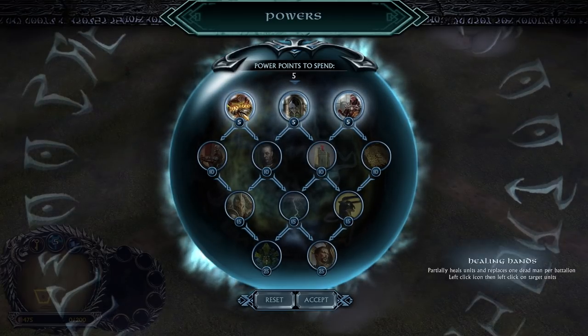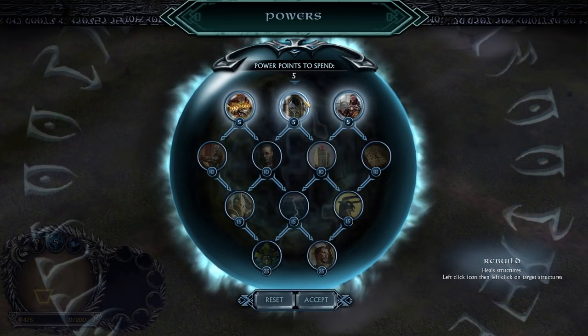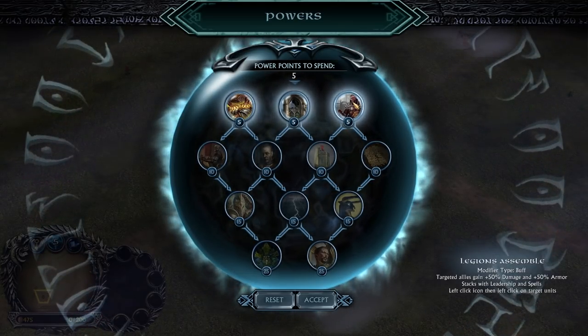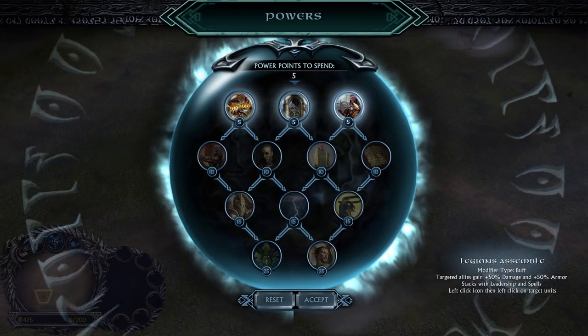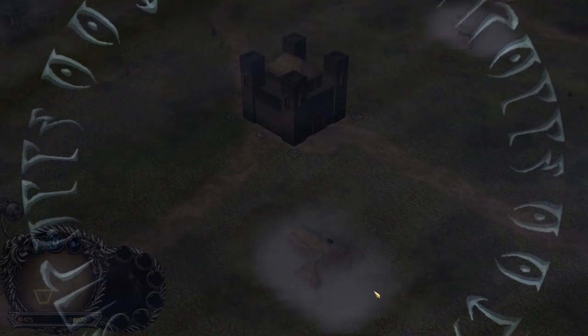Let's take a look into the current Power Points. We have Healing Hands, which is gonna be like a heal. Then we have Rebuild, self-explaining. Then we have Legion's Assemble — an Avengers Assemble moment — for Leadership, which is similar to the Rallying Call or the War Chant we know already from the game. I believe that's gonna be the best thing to choose at the beginning.